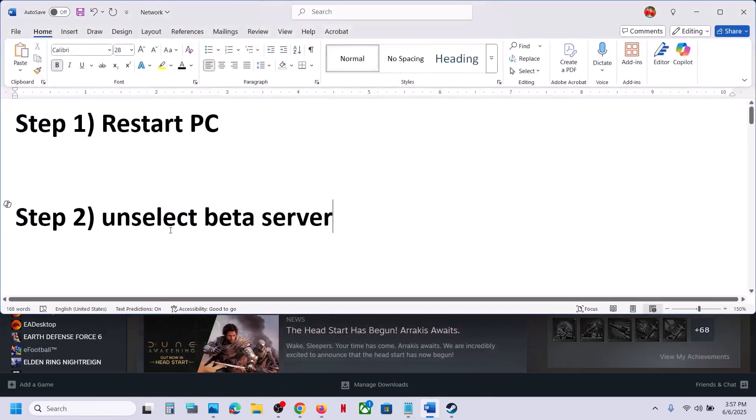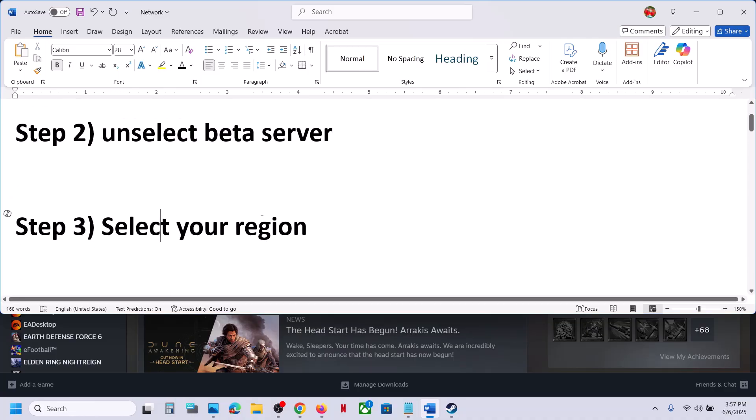If that does not work, you can unselect beta from the game. By default, it may be set to beta, so you can remove it. You can just switch from beta to your region and then check. The next step is to select your region in the game.